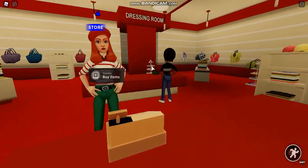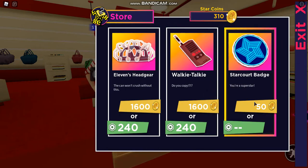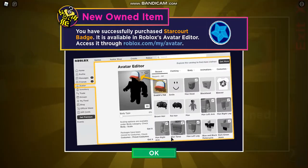Over here at the shop, there are three things you can buy with either coins or robots. I just bought one of them, and I'll show how these look at the end of the video.